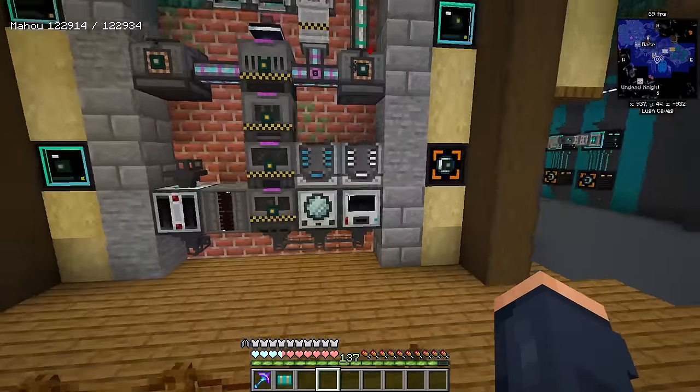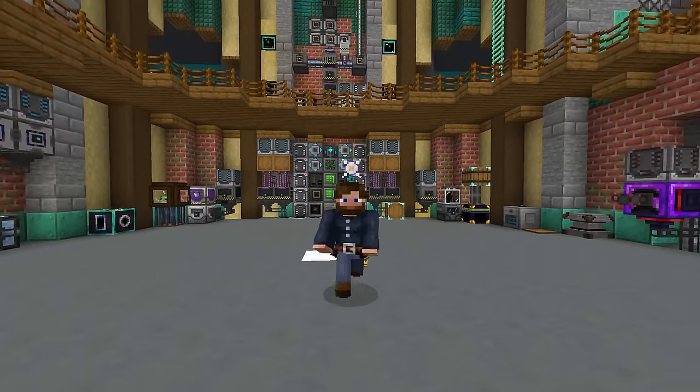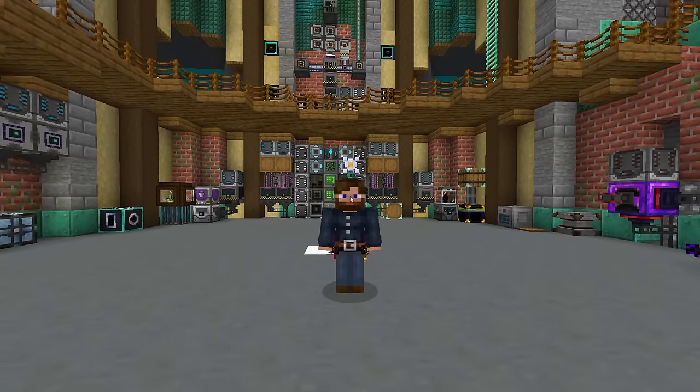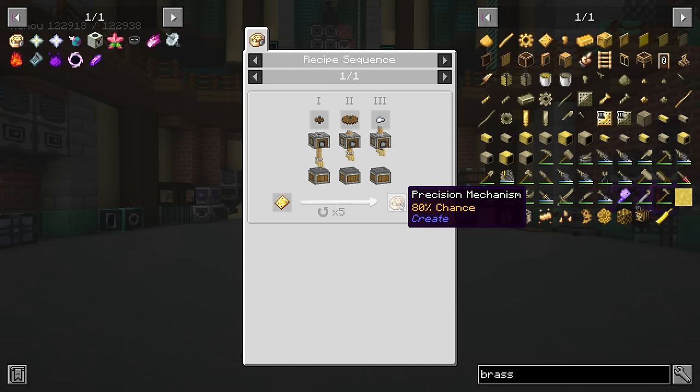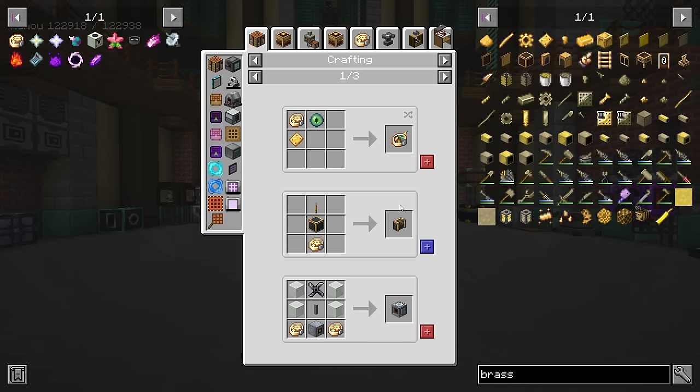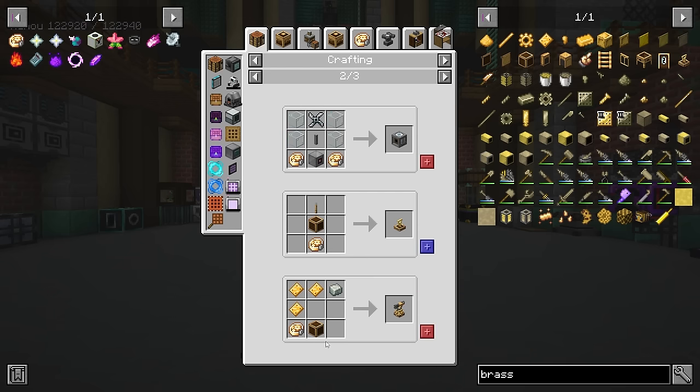We even have access to creating plates — with just Create alone you'd have to set up a press and all kinds of stuff, but we can make plates for any material using the thermal setup we already have, which runs inside a multi-servo press. However, there are some things we can't automate outside of Create, and that is precision mechanisms. We need to make precision mechanisms because they're required for the All the Mods Star — we need to make at least 18 mechanical arms.